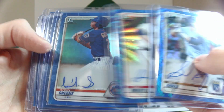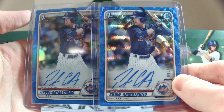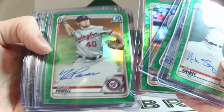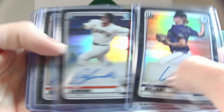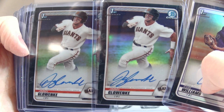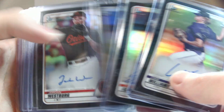Blues out of 150 — some are blue waves, some are just blues: Saul Garza, Jared Schuster, Isaiah Green, Nick Swiney, Alex Santos, Asalasi, and both variations of Pete Crow Armstrong — nice break for him. Greens out of 99: Nick Swiney, Ian Seymour, Zach Daniels, and Holden Powell. Blacks out of 75 — Dane Acker. Also Case Williams and Jimmy Glowenke twice. Glowenke was unpaid on eBay and sold on Facebook.